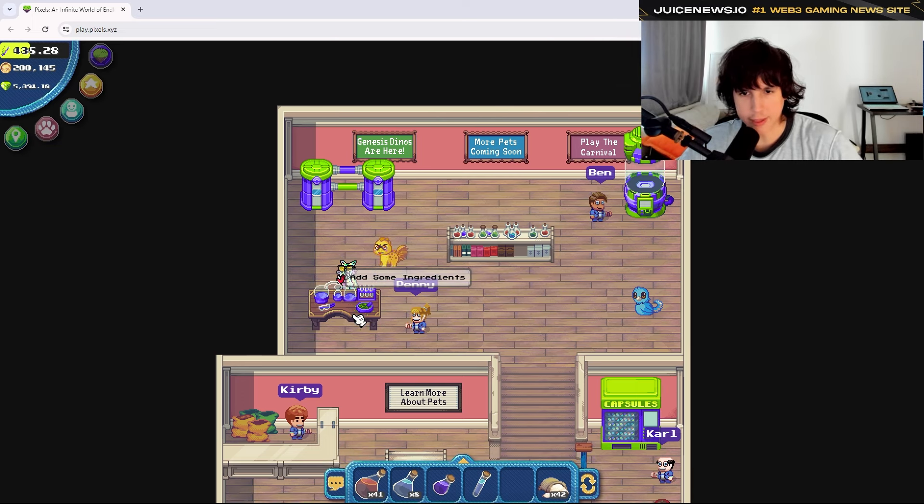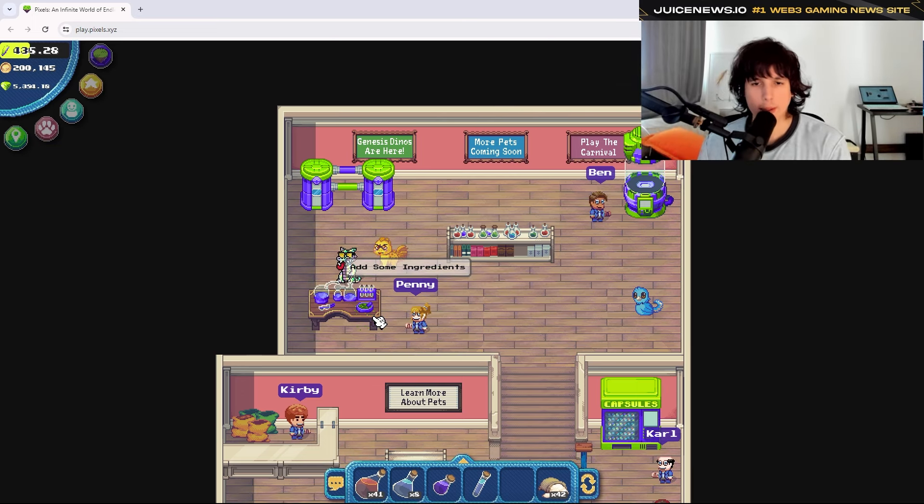Once inside the store, head to Penny and go to the potion table. Here you can add ingredients. The way it works: the better the ingredients you use, the higher the chance of getting a jumbo potion. Jumbo potions give you the highest chance of getting better stats. If you don't get jumbo potions, use the other sizes or buy from the marketplace. Be careful how many resources you burn, as it can add up.